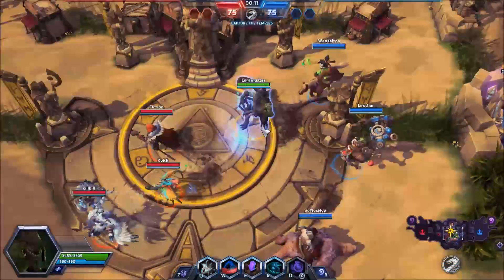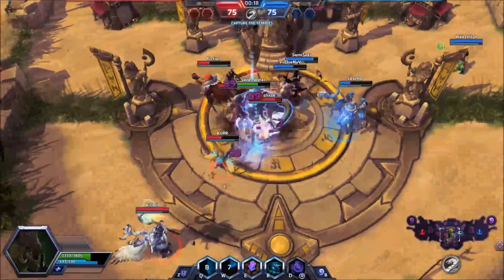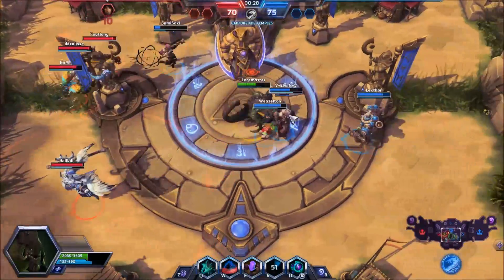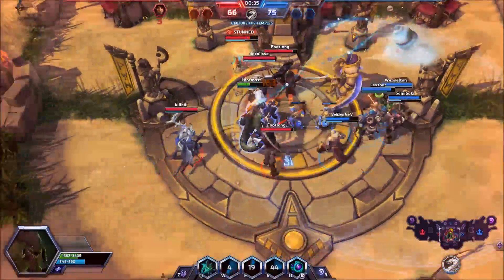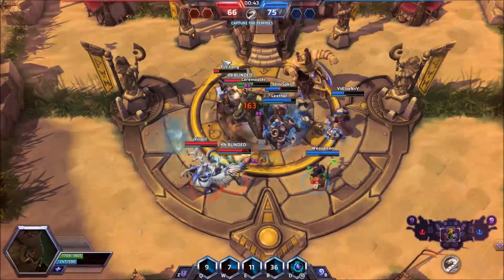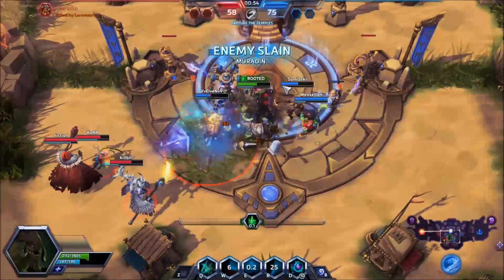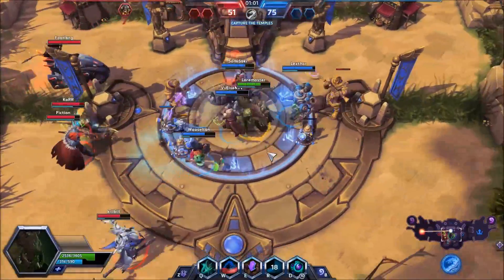Maybe I can snag Brightwing with my Q. He's starting off with Polybomb. As long as we're controlling the temple, we're doing damage to the enemy core. Stasis — there is a lot of area stuff happening. I can't see anything. Dahaka is pretty tanky. There's the regen globe — the large temple guardian died. I'm not dying because we have a healer.